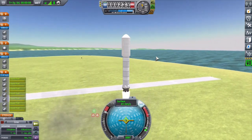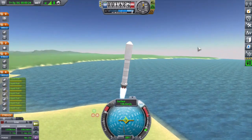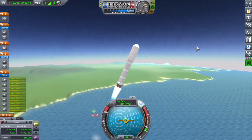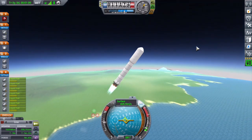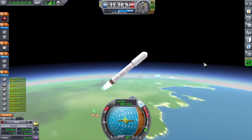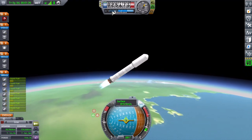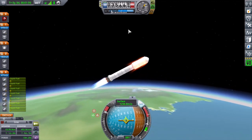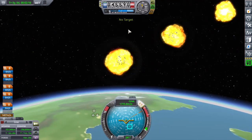The mod comes with lots of different new parts — storage containers for those different resources in different sizes, diameters, and shapes, which creates unique designs. If you use a non-sandbox mode like career, adding those parts adds weight and mass, creating a whole new layer of difficulty that can make the game very interesting.